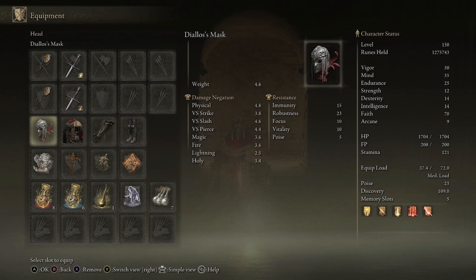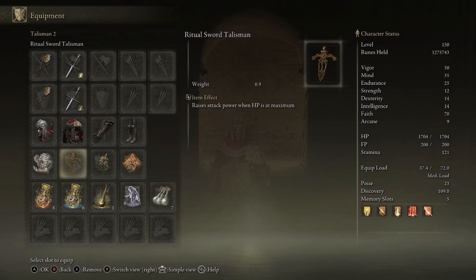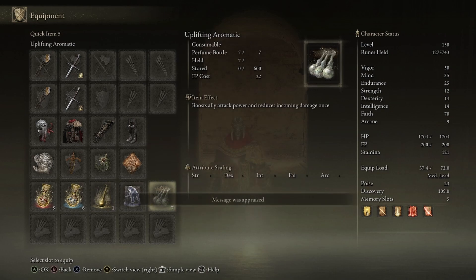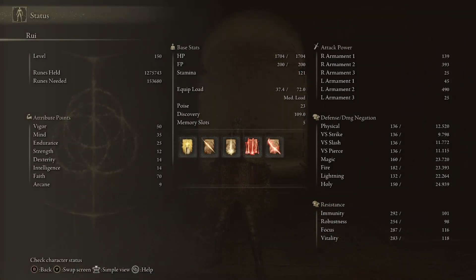For the talismans we have the Godfrey Icon which enhances charged spells and skills, the Ritual Sword Talisman which raises attack power when HP is at maximum, the Lightning Scorpion Charm, and the Flock's Canvas Talisman. For our Wondrous Physic we have the Lightning Shrouding Crack Tear and the Opaline Hard Tear, giving a boost to defense and attack. We also use the Uplifting Aromatic which boosts attack power and gives you a bubble.